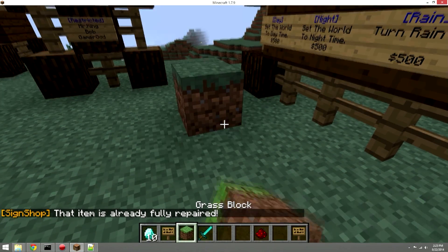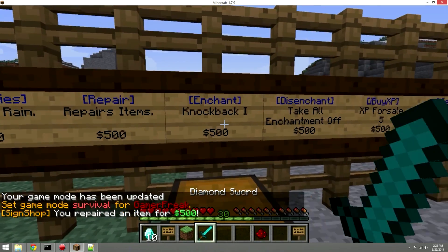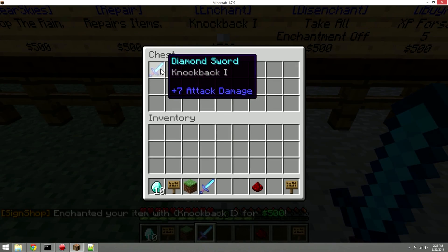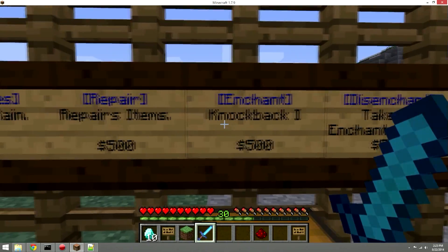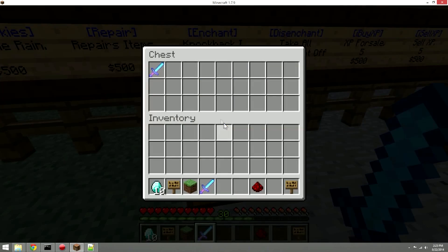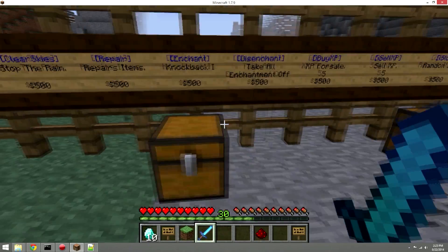After damaging a weapon, hitting the repair sign fixes it. Next is an enchantment sign. You place the enchanted item into the chest, and when you link the sign, the enchantment on that item is what the sign will sell. The second and third lines can say anything, and you set the price just like any other sign.